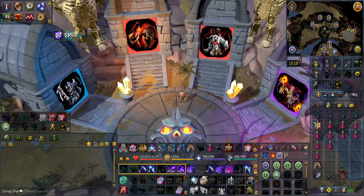The boss has two forms. The first one prays magic and range, and the second form prays melee, which means you need to bring at least two styles so you'll be able to defeat her quicker.